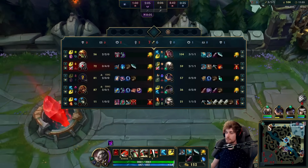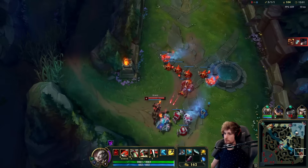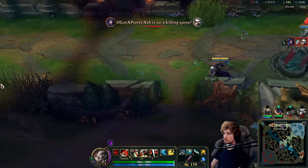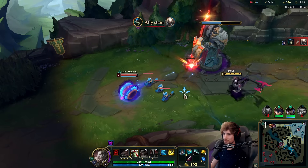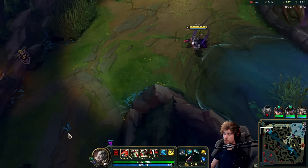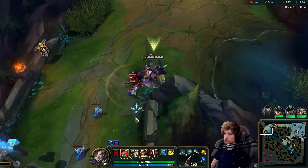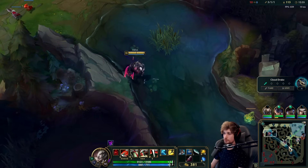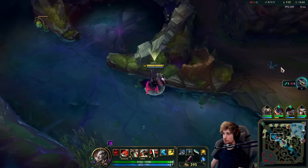I was thinking of going Devastator Blade this game but they have far too much AP in their comp, so that's just not going to work. My teammates are ultra losing the game — it's going to be a fun one. After we take the next wave I'll see if I can do a rotation, possibly farm mid, and then see if I can get kills around other lanes, because staying top isn't going to work. Rammus will keep on farming between towers for the rest of the game to prevent me from snowballing. The bot lane second tower is also gone already.